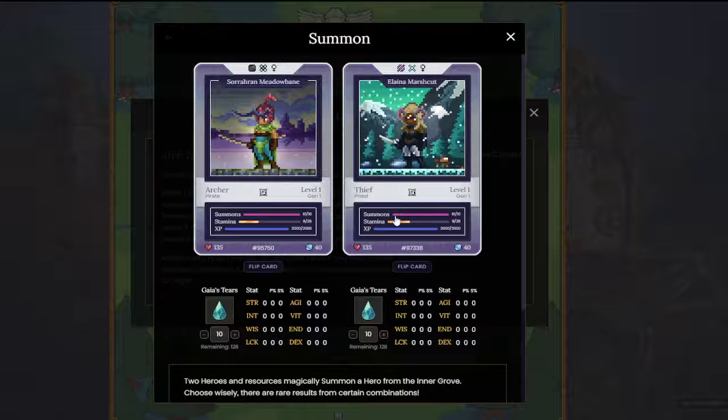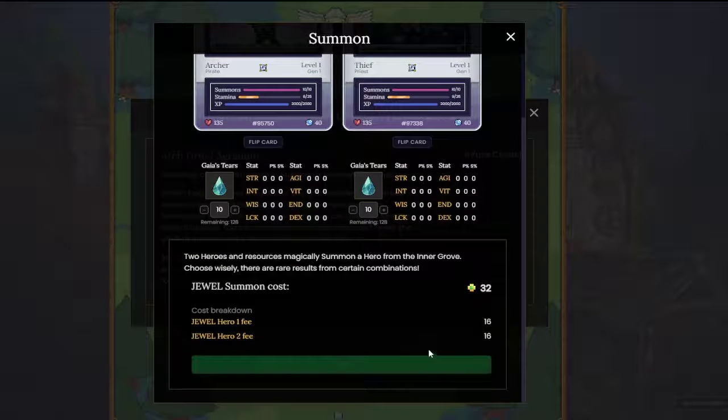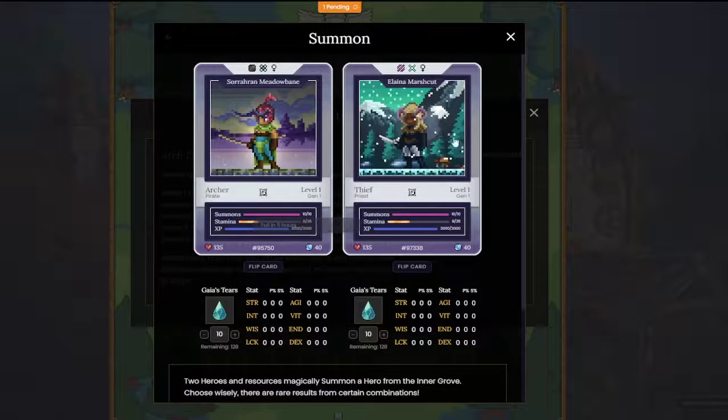We also have about a 14 percent chance of getting mining based on their recessive genes, which is pretty nice. We've got a 14 percent chance at a dark knight, and it only costs 32 to summon. The hero floor is well above that right now, so this summon is profitable.